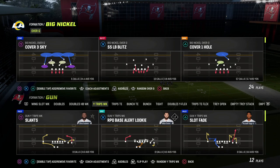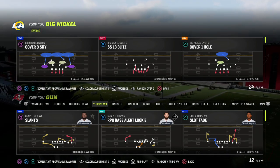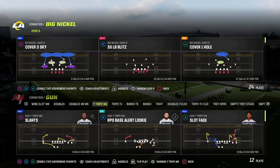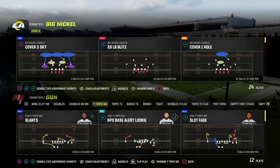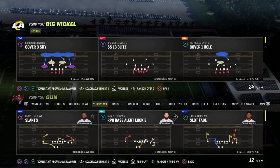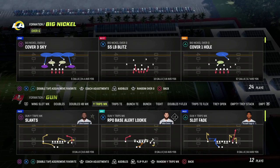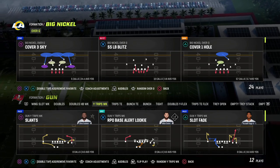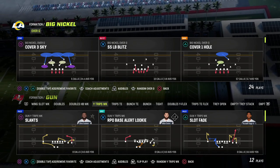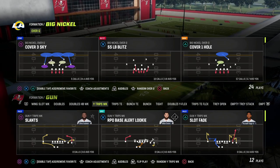We're going to be able to set it up in literally like two steps, maybe even one for certain types of pressures. This pressure is really good if you want to blitz out of a coverage look — you want to appear like you're playing coverage, but in reality you're sending pressure. It also comes from our linebackers, which allows us to keep our cover players playing coverage and our pressure players playing pressure.